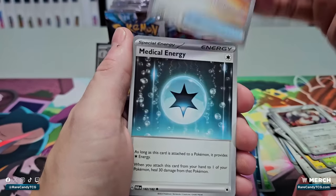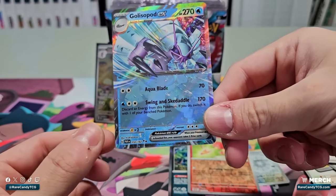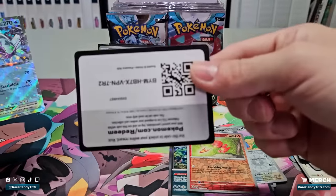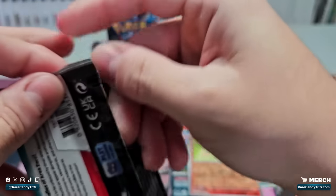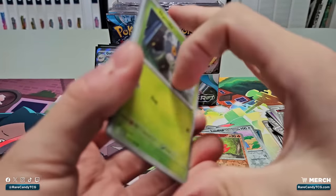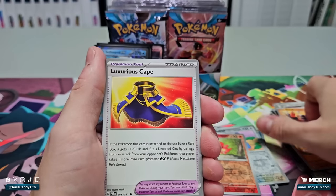Reverse holos would definitely be sick to pull on Earthen Vessel. We got Loudred, Magby — and a Golisopod EX. Probably one of the slightly lower-tier EXes in the set, but it's still at least a double rare or higher, so feel free to have a code card. Thinking about full art trainers in this set: I know there's Professor Sada, which is probably one of the better ones. Full art Turo would be cool as well.